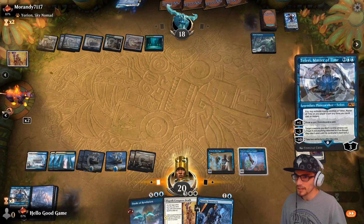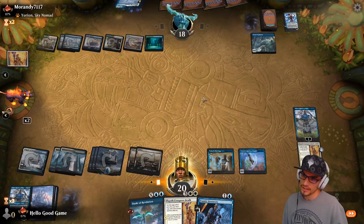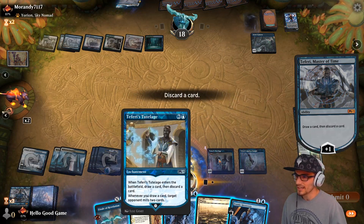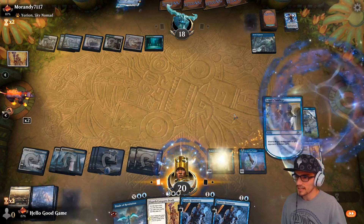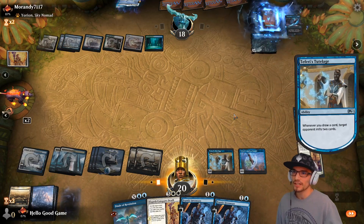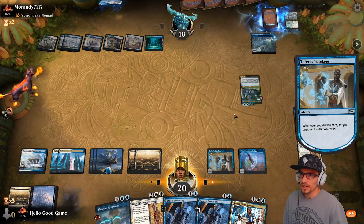Drawing — which now triggers the Tutelage and the Insight. Let's discard this land. Our turn again. I believe we want a Teferi. Get that loyalty — so sorry Shark Typhoon, right? It's just huge mills here. Castle Vantress in play.